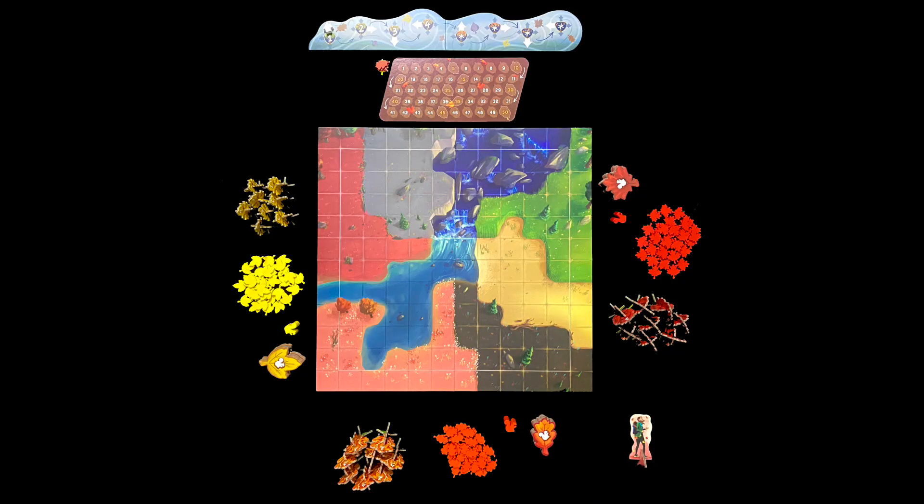Set the board out depending on player count. Big squares are for the two-player game. Each player takes all components in their colour choice, then places one wooden leaf token near the score track. Keep the wind track and marker close, but you won't need them yet.